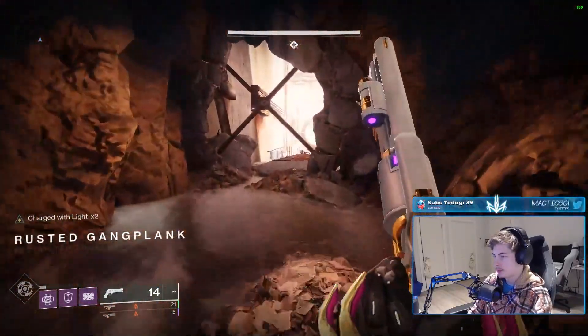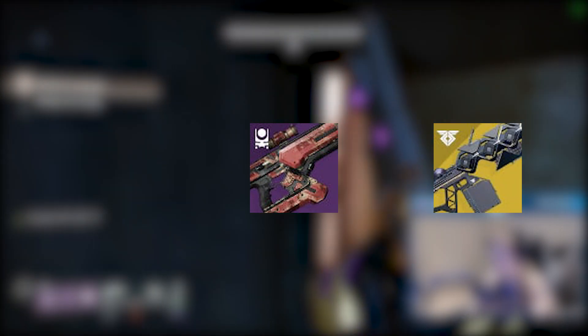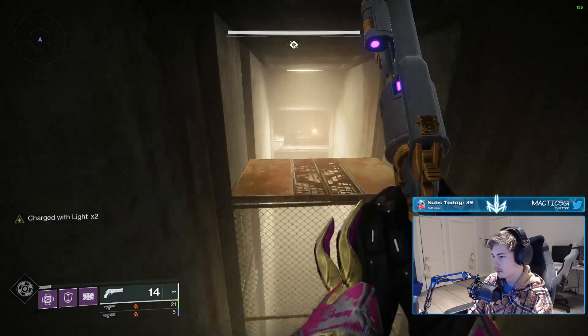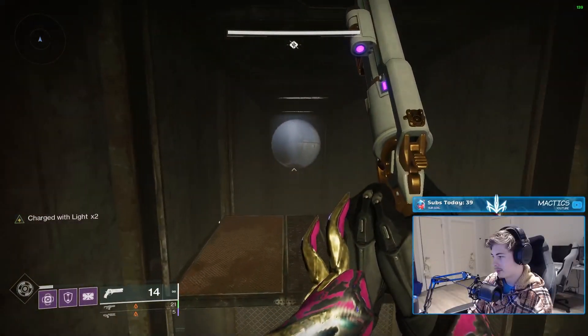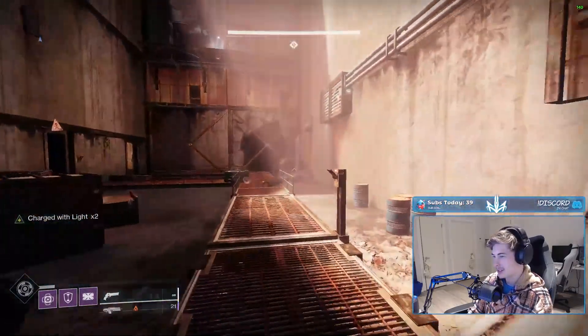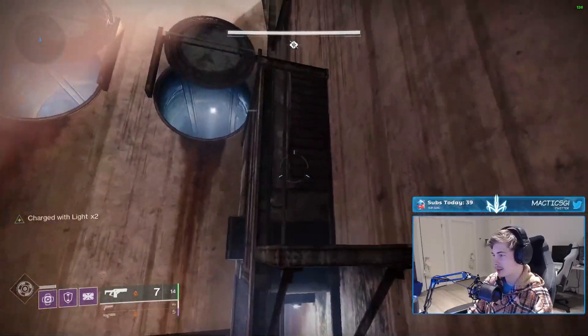For weapons I am bringing a strong energy fusion rifle — my Vorpal Weapon Cartesian Coordinate — as well as a strong hitting heavy fusion, Sleeper Simulant. For my kinetic I am bringing my ad clearing weapon of choice, Fatebringer, however you can use whatever works for you. I do recommend something close range though. The fusion rifle scavenger and Particle Deconstruction seasonal mods are must-haves. Ultimately this dungeon is very forgiving on loadouts, with the harshest thing being the huge health bars on the bosses.